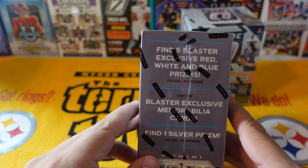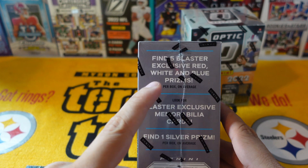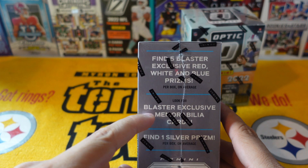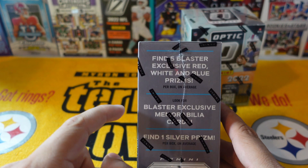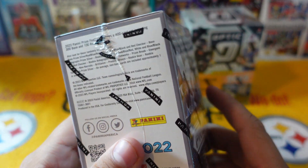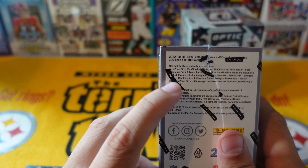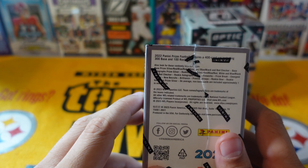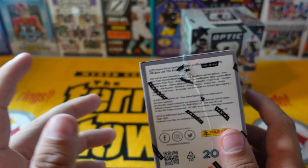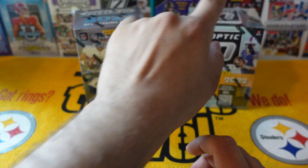For Prism, it says find five blaster exclusive red, white, and blue Prisms per box on average, look for blaster exclusive memorabilia cards, and find one silver Prism per box on average. I'm not sure what the big case hit out of these is — I'm not even sure they have a case hit — but you can pull autos and low-number cards.